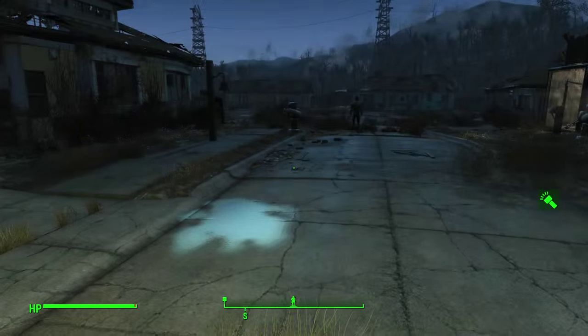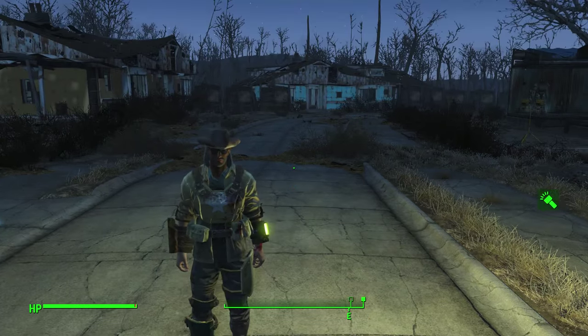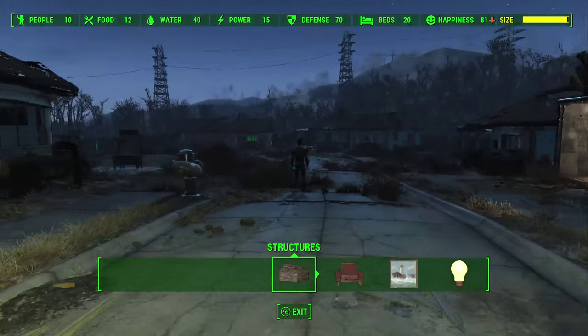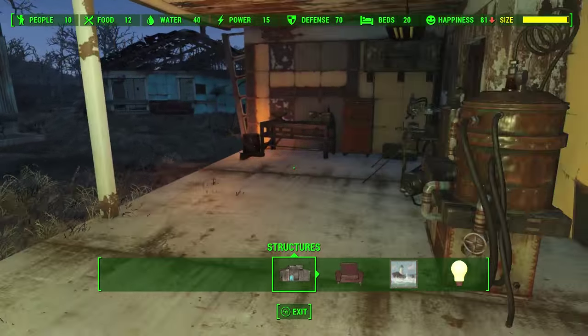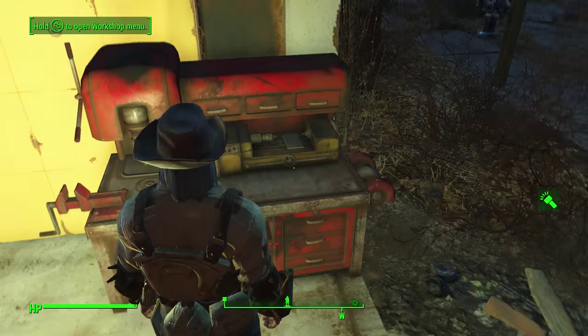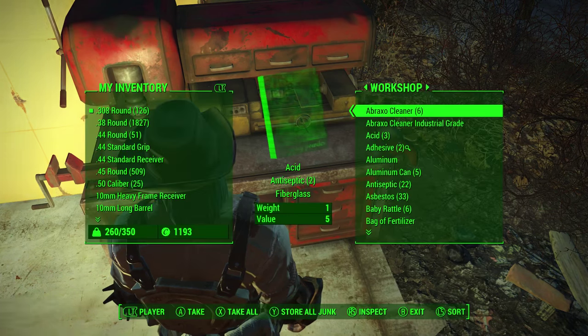Exploring through the Commonwealth in this post-apocalypse has never been so easy. We now have another helpful tip to improve the building options for your sanctuary or any other settlements. If you notice on the top right-hand side of the map, you'll see that my size limit is nearly reached. I only have 10 people in this settlement at this point, so I need to build some more, but I don't want to get rid of what I have.